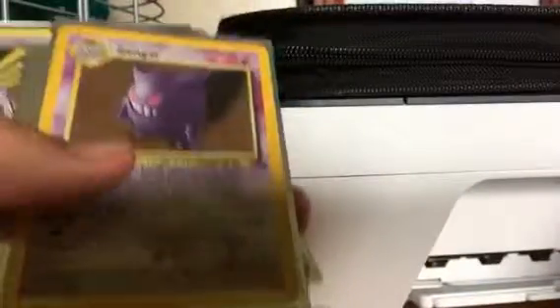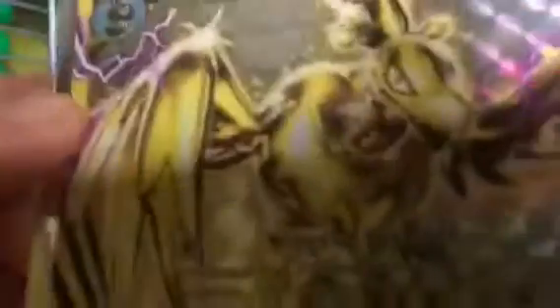I've got a Base Set Fossil Gengar in a sleeve with Lunala on it. Next I've got XY Promo number 182, an Amandabuzz Break. So it's just an Amandabuzz Break.